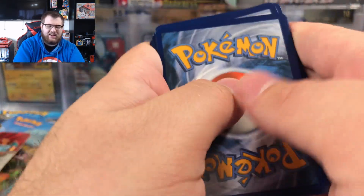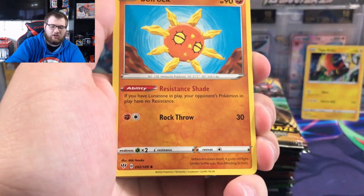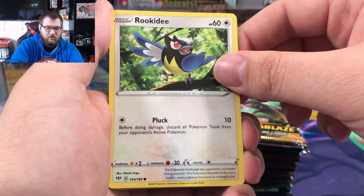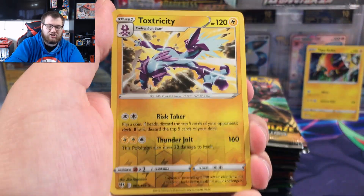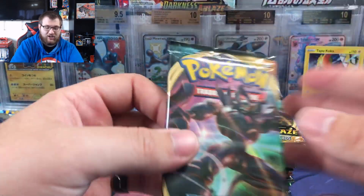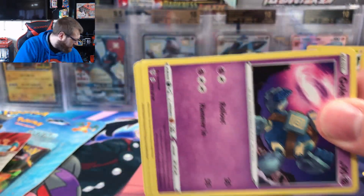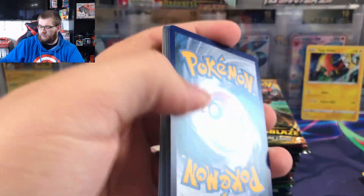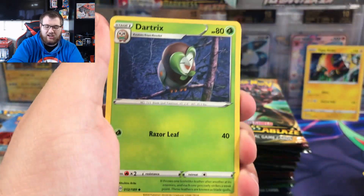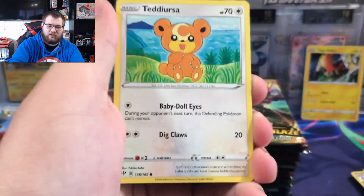What do we have in this next darkness of blaze pack? Cape of toughness, powerful colorless energy, soul rock, galarian Mr. Mime, sword, Chick Aaron, Rugity, wishy-washy, reverse hollow toxicity, and a regular rare diggersby. Such an ugly Pokemon, I hate it so much. Grimasnarl V artwork is up next. I've noticed that a lot of these darkness of blaze packs that came from here were the Grimasnarl arts, which I don't really care about.